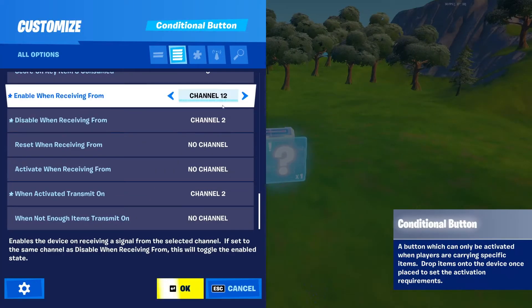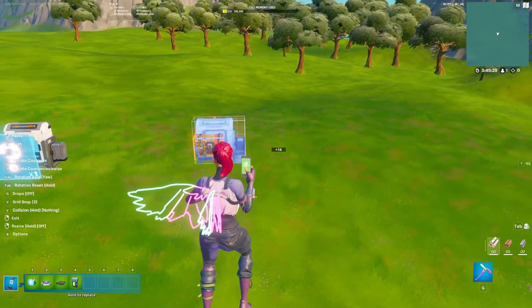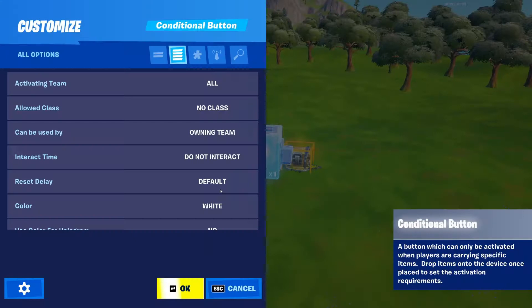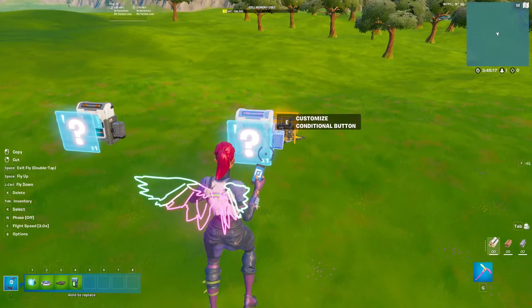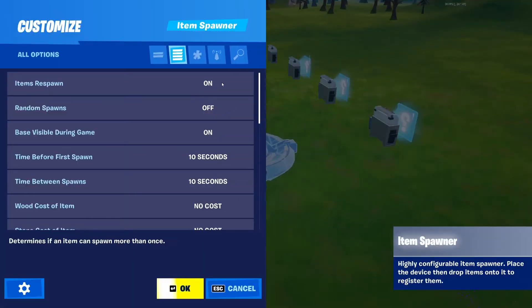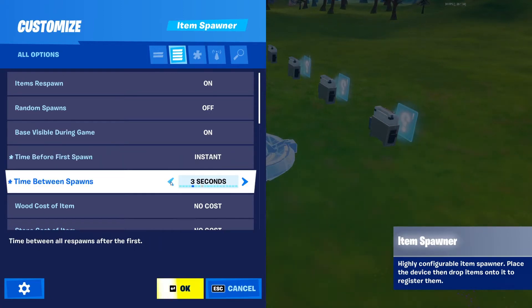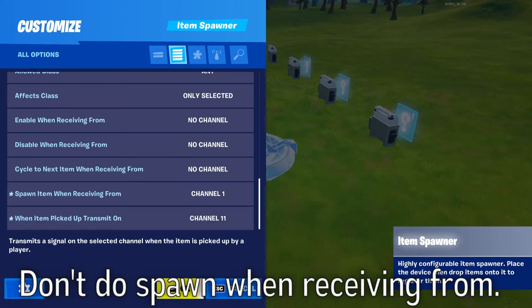Do this the number of times you want your chest to have gun slots — I'll just do about 4. If you're going to have more guns than 10, make sure that the channel value here is higher than 10. Then place your item spawner behind it and set time before first spawn to instant and time between spawns to instant, and set this value to whatever you chose.